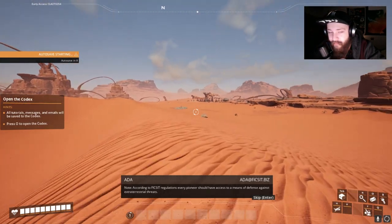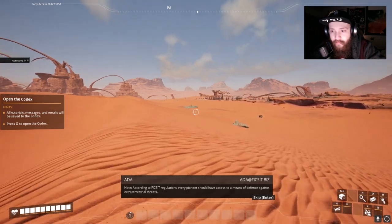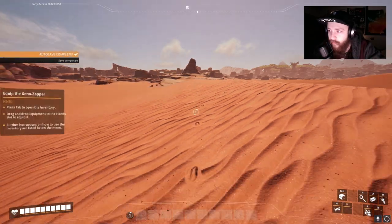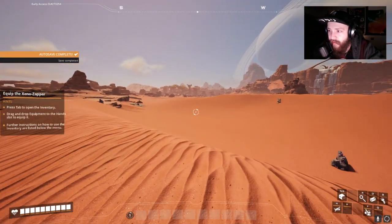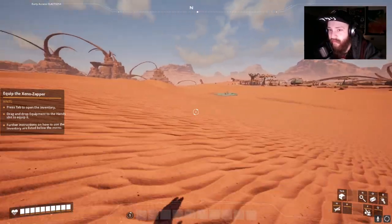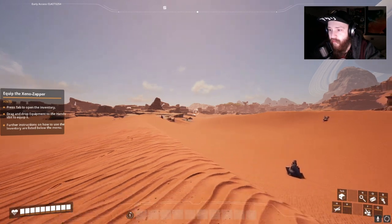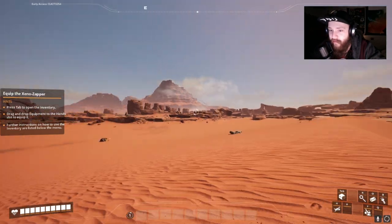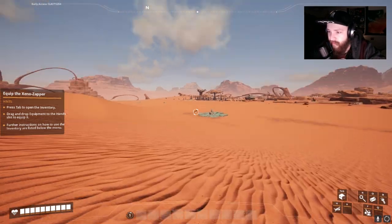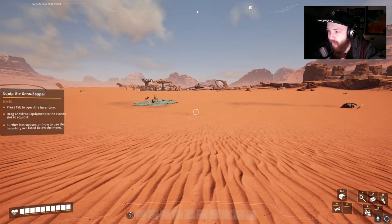It looks like there's an actual forest over there which is kind of interesting. 'Every pioneer should have access to a means of defense against extraterrestrial threats.' Maybe I should go over there — this map is massive and I just chose to spawn in the desert. If I go over there I could find the flatland somewhere. But I want to go explore the water and everything.